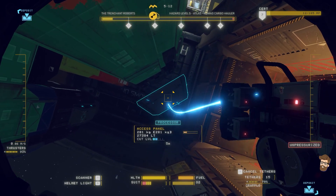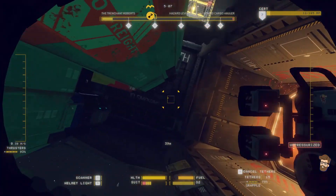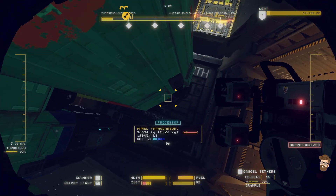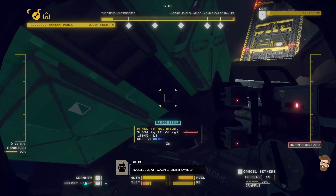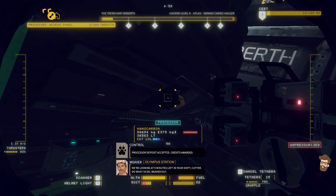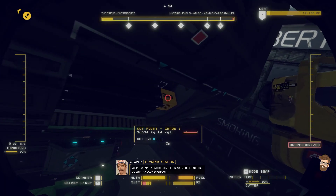An access panel — I can use that and go right where I need to. Processor deposit accepted. Credits awarded. We've got five minutes left in your shift, Cutter. Do what you do. Weaver out.